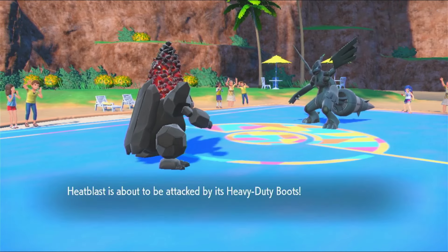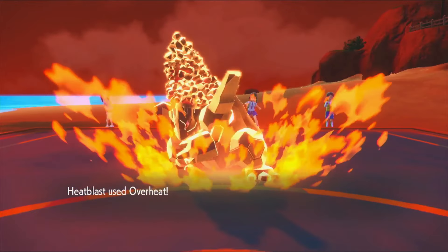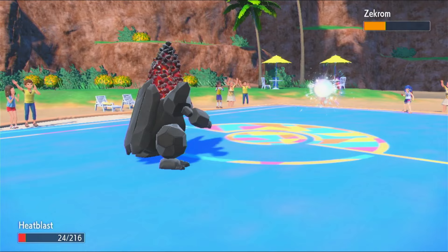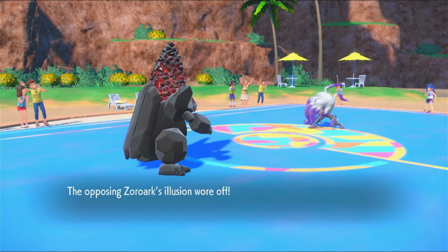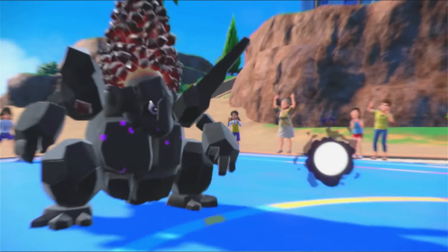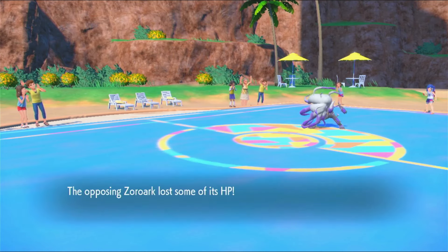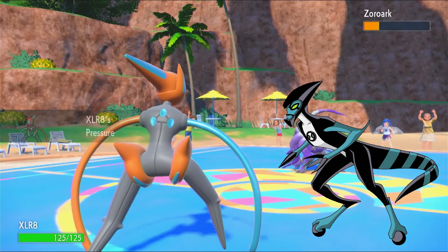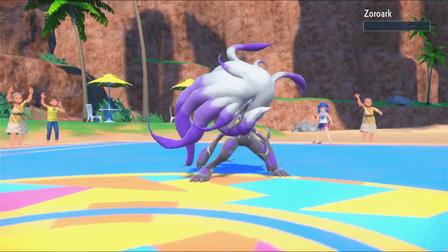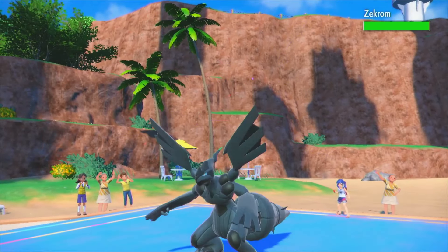I have this specially defensive Colossal here — a Rapid Spin Colossal with Heavy-Duty Boots. The Zekrom goes for Poltergeist; I live the plus-two Poltergeist, thankfully. So I'm going to go for Overheat versus the Zekrom — because it's actually a Zoroark. This is a mixed Colossal: I have Earthquake, Will-O-Wisp, Rapid Spin, and Overheat with Tera Grass. This Pokemon was meant to be my Rapid Spinner because my Yanmega was super weak to Stealth Rock, and in case the opponent brought Toxic Spikes I could spin those away for the bulkier Pokemon on my team.